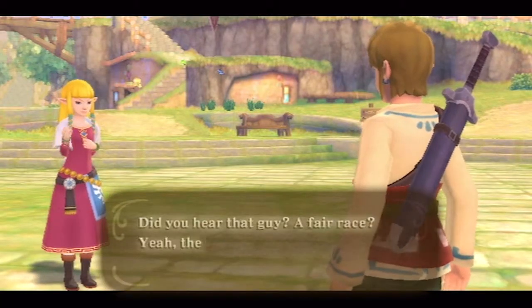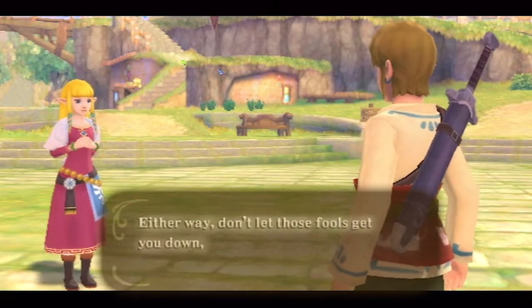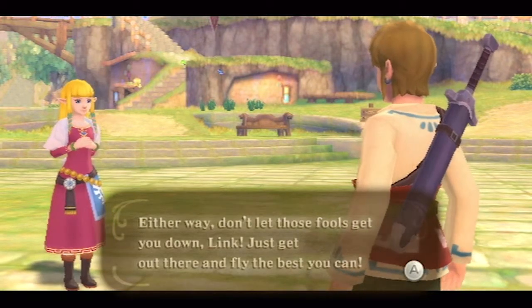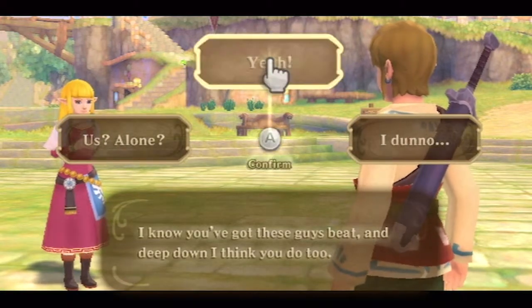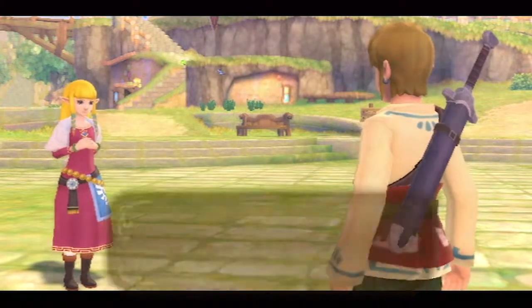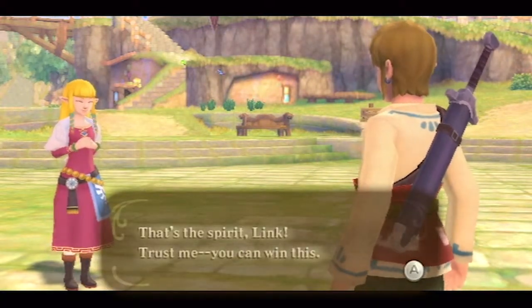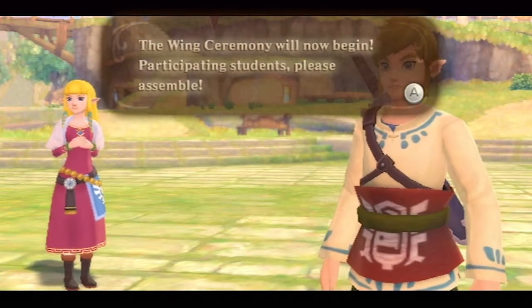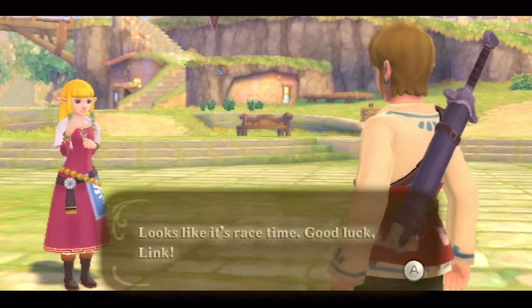Zelda says did you hear that guy — a fair race? The chances of that are just about less than zero. Either way, don't let those fools get you down, Link. Just get out there and fly the best you can. I know you've got these guys beat, and deep down I think you do too. The Wing Ceremony announcement comes in: participating students, please assemble. Looks like it's race time. Good luck, Link!